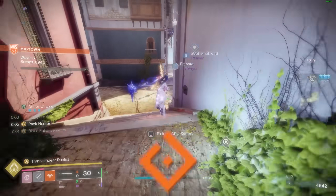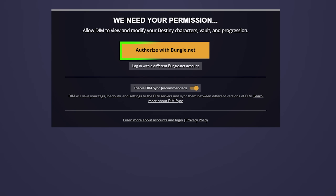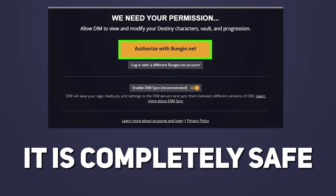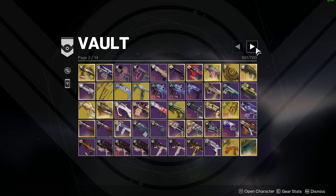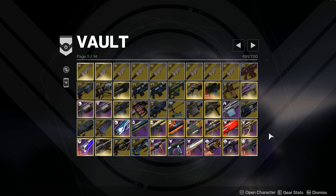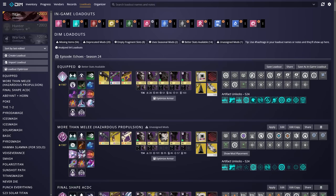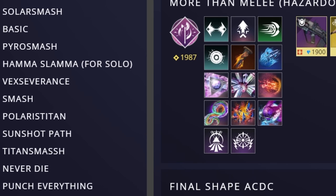For those not familiar with Destiny Item Manager, aka DIM, this is a third-party software that integrates with Destiny 2 to handle all sorts of data regarding your account. It is completely safe and non-sponsored. You can use this website as a browser extension to manage your in-game inventory — see your vaults, other characters, inventories, abilities, all your loadouts. You can even save loadouts beyond the loadout capacity that's present in-game.